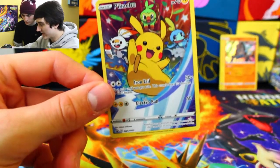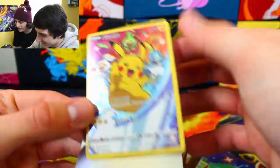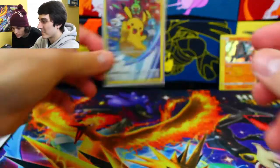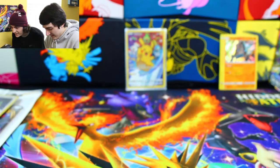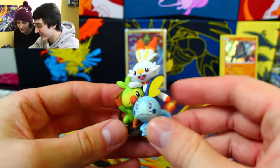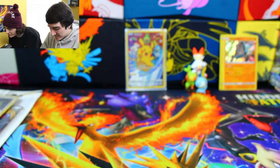Let's take a look at that awesome Pikachu Holo — that is amazing. That card is so sick. We'll definitely sleeve him up. Look at that. All the starters for the Galar region — that is so sick, that's awesome. We'll put them in the back.